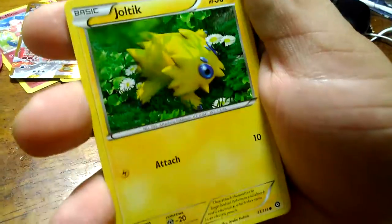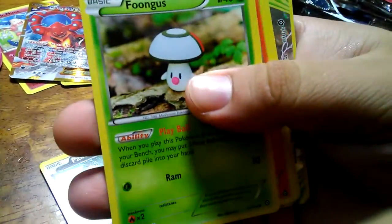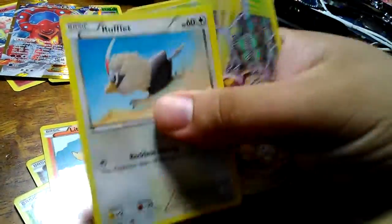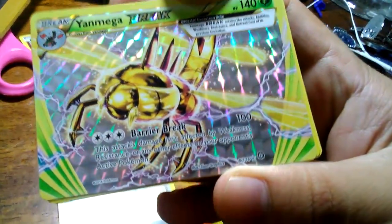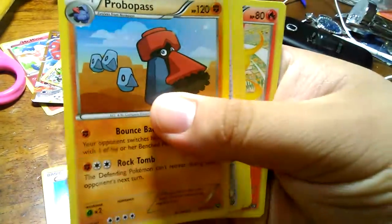Oh, I see a Braviary in here already — that's a good card. So we've got Joltik, Ponyta, Foongus, Tynamo, Reflect, Braviary — this is a good card — Yanmega, Probopass, Armor Fossil, and Slurpuff.